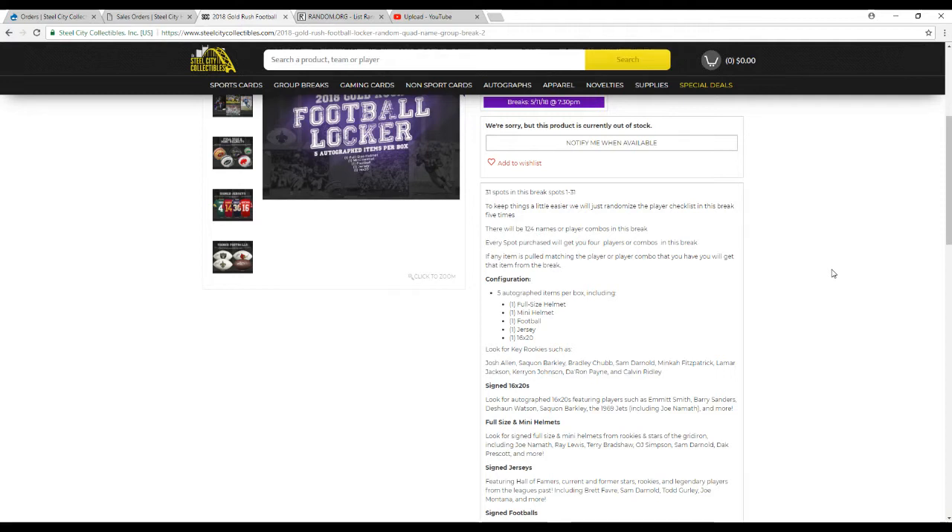5 items in this break here. You've got a full-size helmet, a mini helmet, a football jersey, and a 16x20. Lots of big names in this stuff.